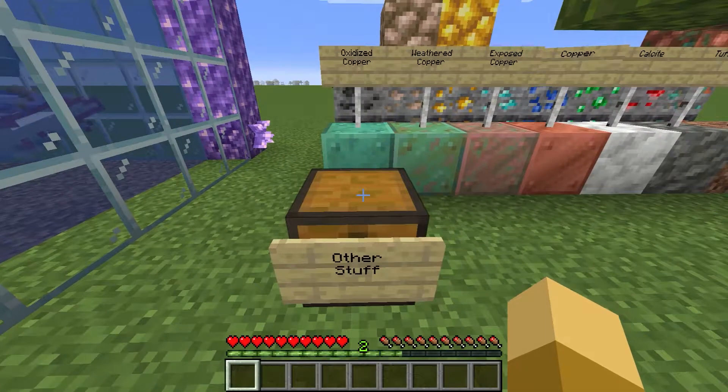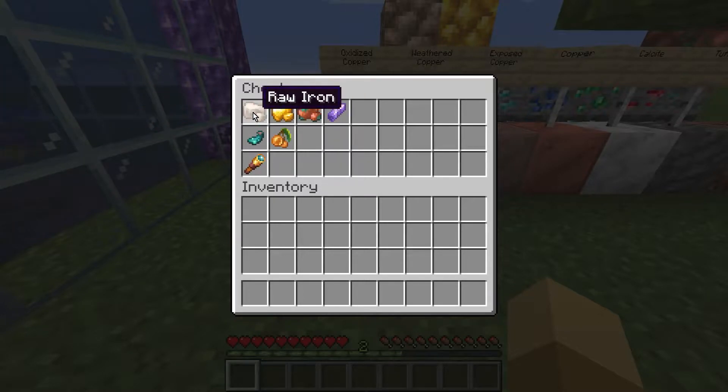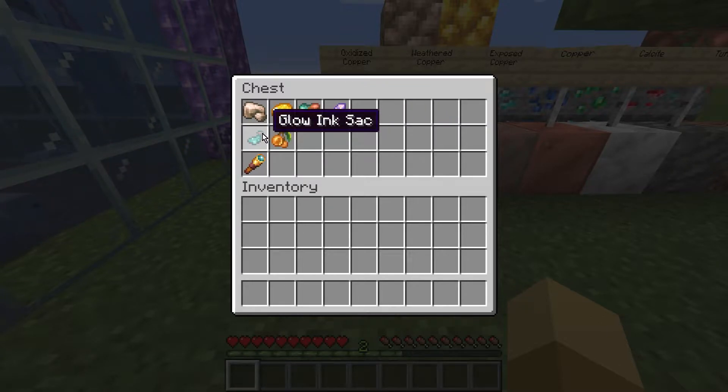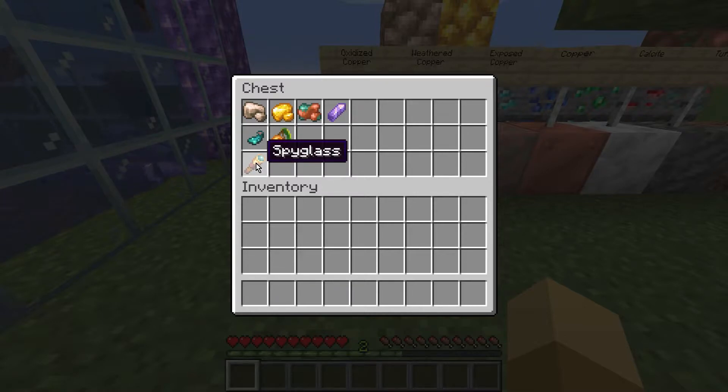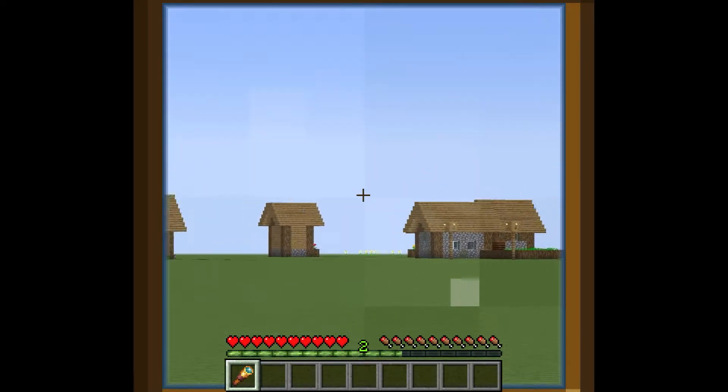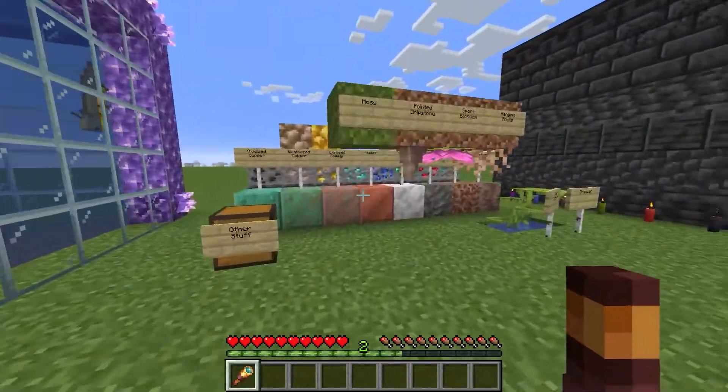So this is what some of the ores will look like. We got raw iron now and raw gold — you won't get the ingot anymore, this is what you'll get when you mine. Which is kind of cool, because now, if you have Fortune on your pickaxe, you have a chance to get more than one raw iron or raw gold, so now you can fortune those things. And then we have the amethyst shard, which you get from the amethyst, which I'll show later. And glow ink sac — I'll show where that comes from, which is the glow squid. And we have glow berries, which will be in lush caves. And we have the spyglass — it's like a telescope. So you can see far, far away with that, which is pretty cool.